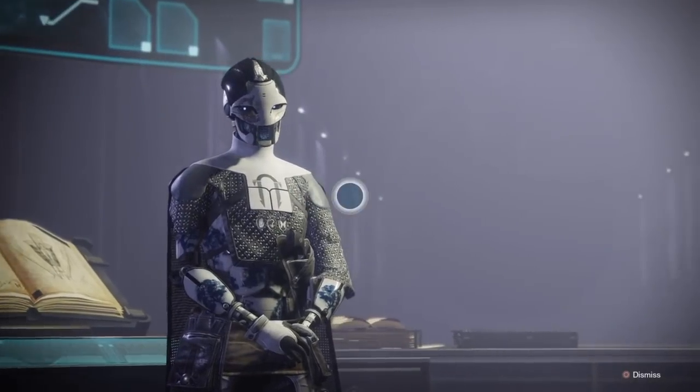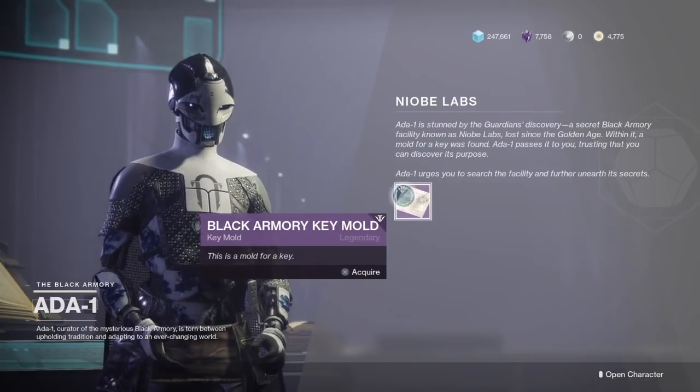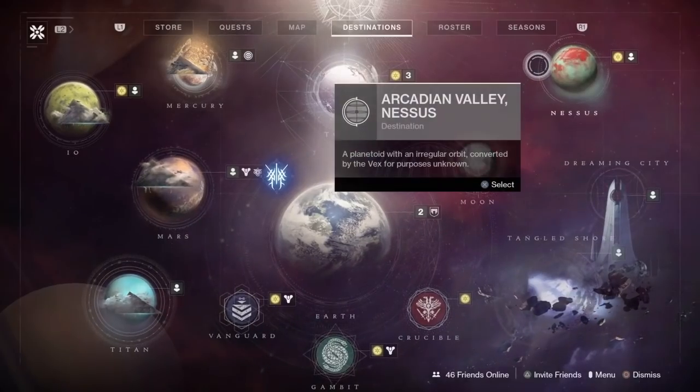To get the fourth and final key to open the box you'll need an obsidian accelerator, which you get from completing the Bergusia forge. Head back to Ada-1, give it to her, and she's going to give you the Black Armory key mold.